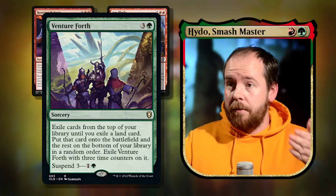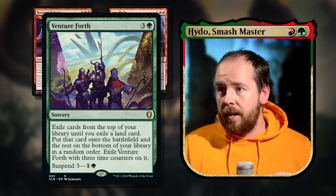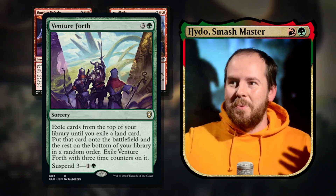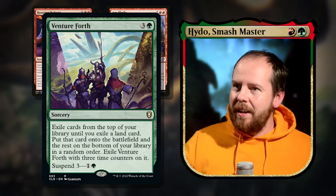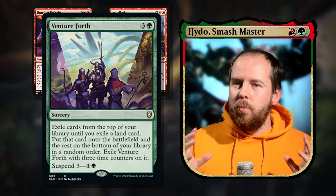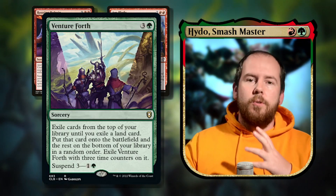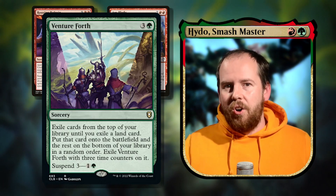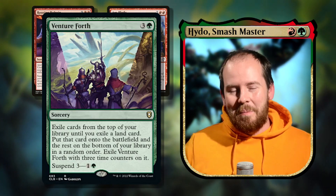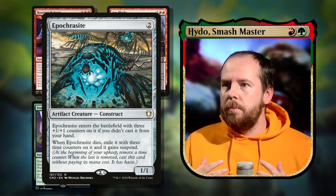Venture Forth is a brand new card — four mana sorcery: exile cards from the top of your library until you exile a land card, put that land onto the battlefield and put the rest on the bottom in random order, then exile Venture Forth with three time counters. Be aware you don't choose the land — it's whatever you hit — so it could be great or something you don't want.